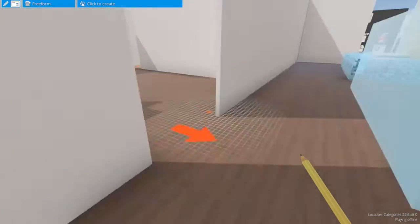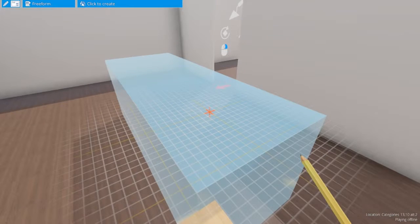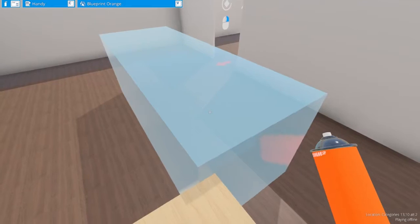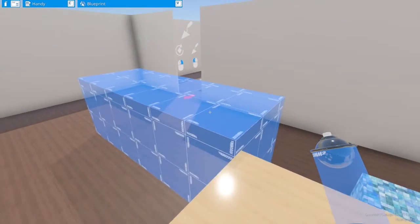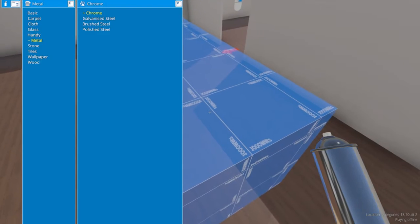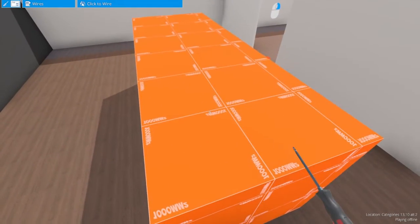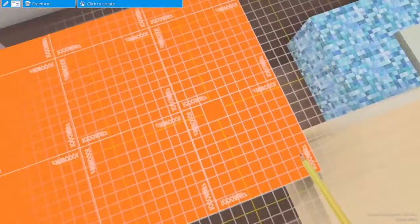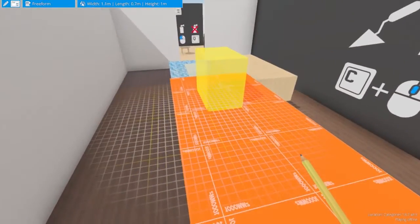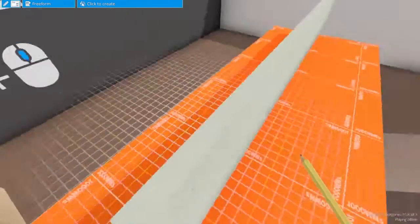One thing you can do to remedy that is put down a giant slab like we have here. Then get the paint canister out and go to the handy category and change it to blueprint — there's blueprint or blueprint orange. And what that gives you is you can actually start in one of these meter-by-meter squares and just count one, two, three, four, five. So it's actually a really nice texture to use for counting stuff out.